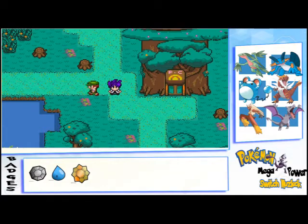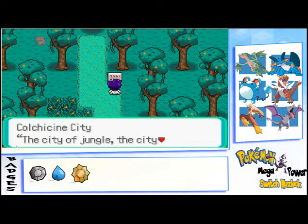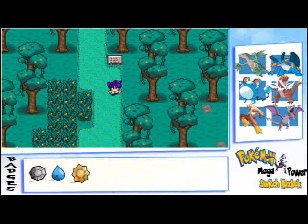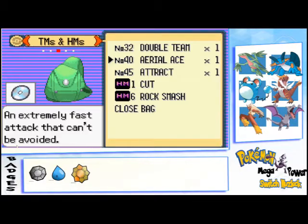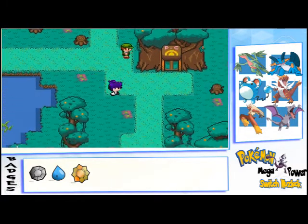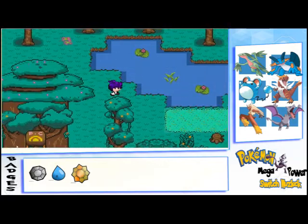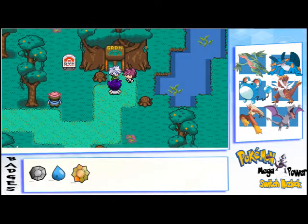This is Leon Ayasaki, we are back with another episode of Pokemon Mega Fire Red. We've reached Chi Town, the city of jungles and city of trees. I explored it and found out there are a lot of stuff we can buy, and this is what I've got. I bought some things which makes things a bit easier for us going forward.